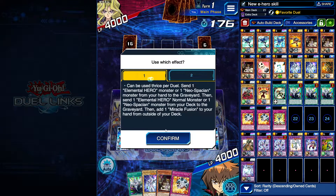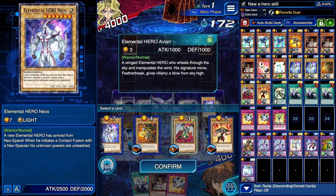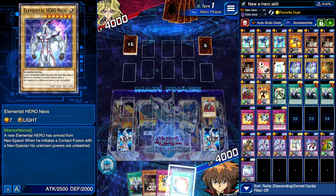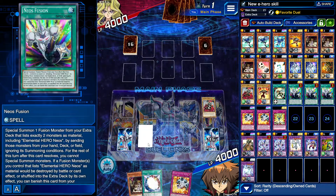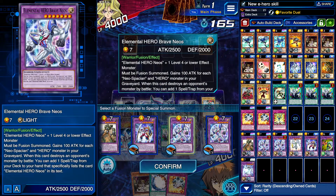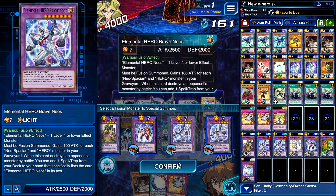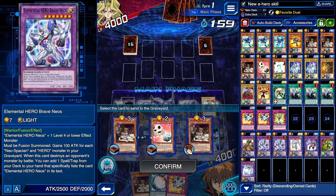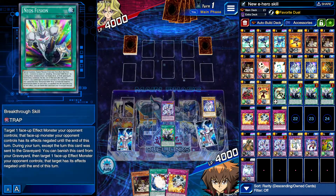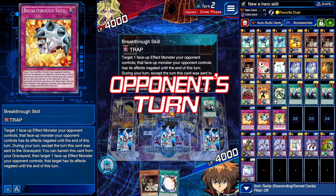I'm gonna put Avion in there for now. I'm gonna go with Neos Fusion — you could get the other warrior in the grave if you wanted to, but Brave Neos is just automatically infinitely a better choice. Now if it is — we don't break two skills well — but if it is a Heartbeats deck...